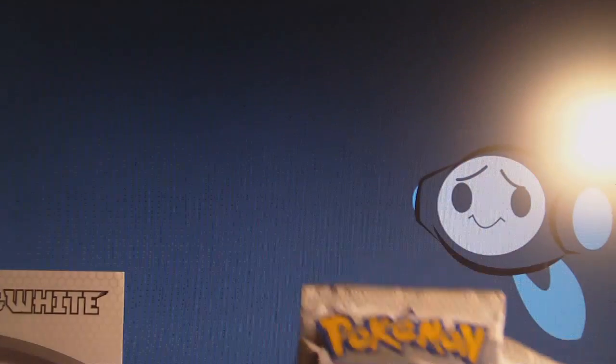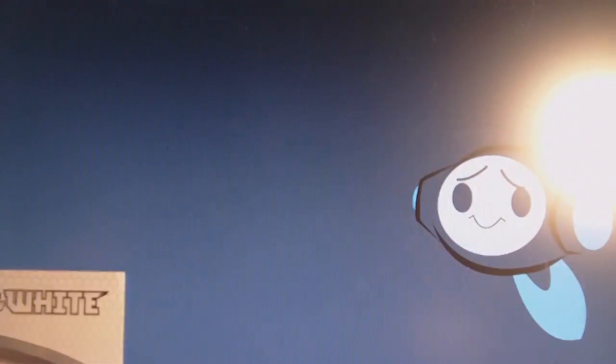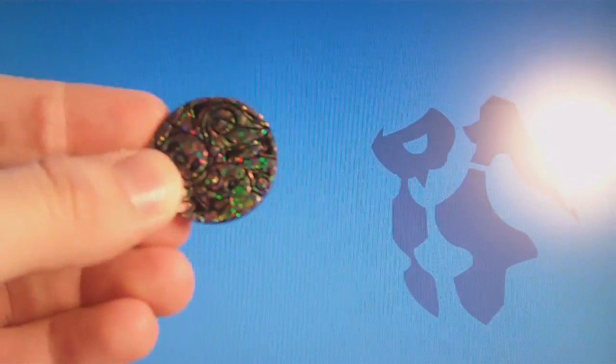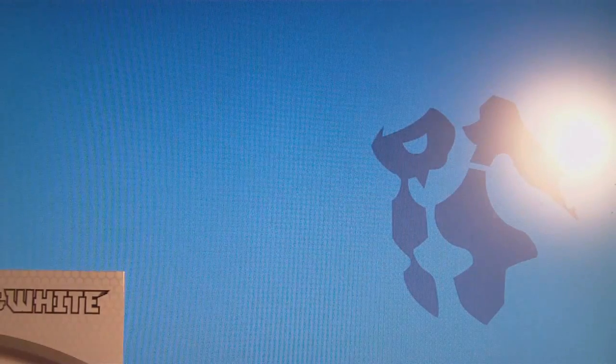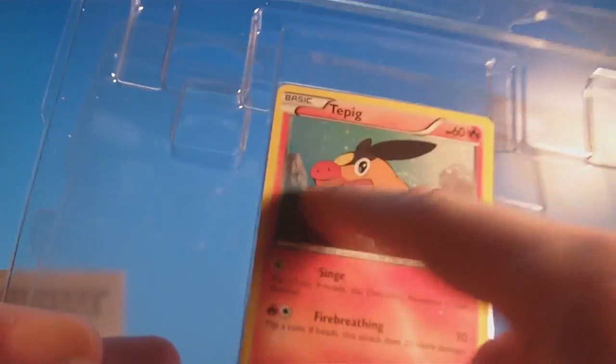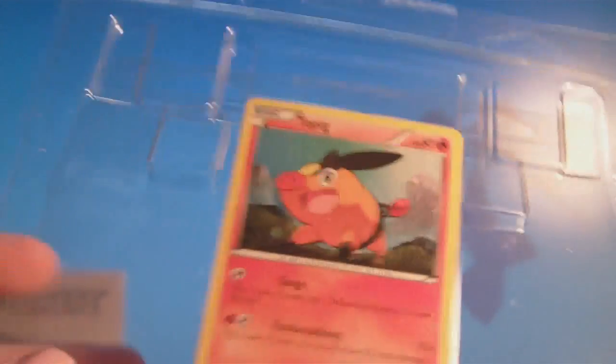As usual, we have three packs. We have the sampling pack. We have the coin. And finally the Tepig promo, which I'll keep in here. It has the sparkles for the holo, as opposed to the horizontal lines that we have in the main set.